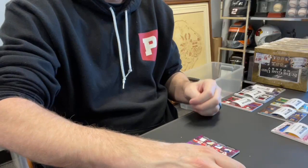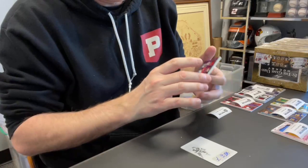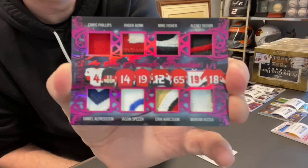Wow, look at this card. Man, this is a heck of a box. Donny K., spot two — check out what you got. This is an eight-piece patch, numbered out of five. It's got Chris Phillips, Radek Bonk, Mike Fisher, Alexi Yashin, Daniel Alfredsson, Jason Spezza, Eric Carlson, and Marian Hossa. Numbered out of just five. Nice card.